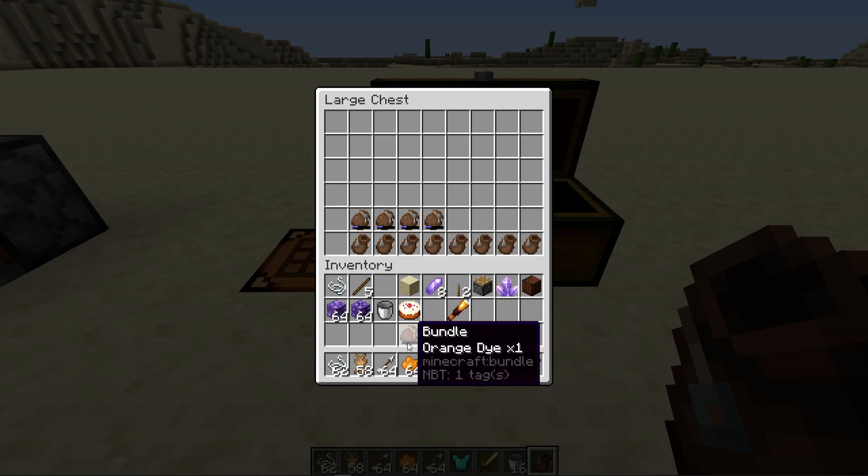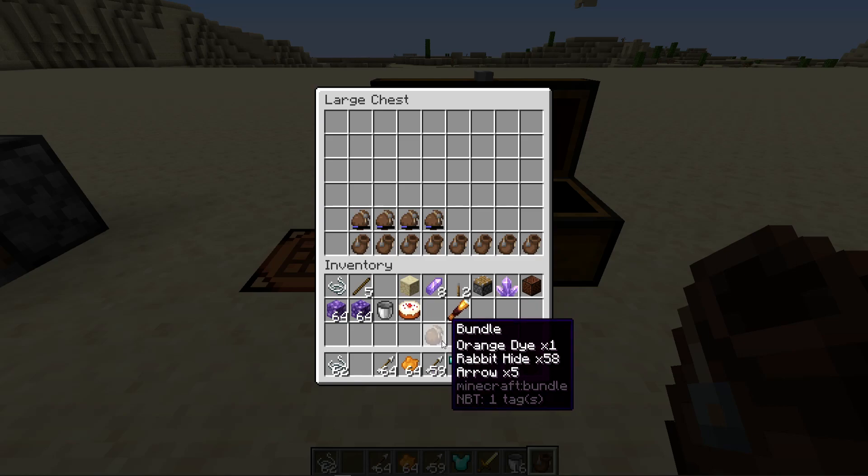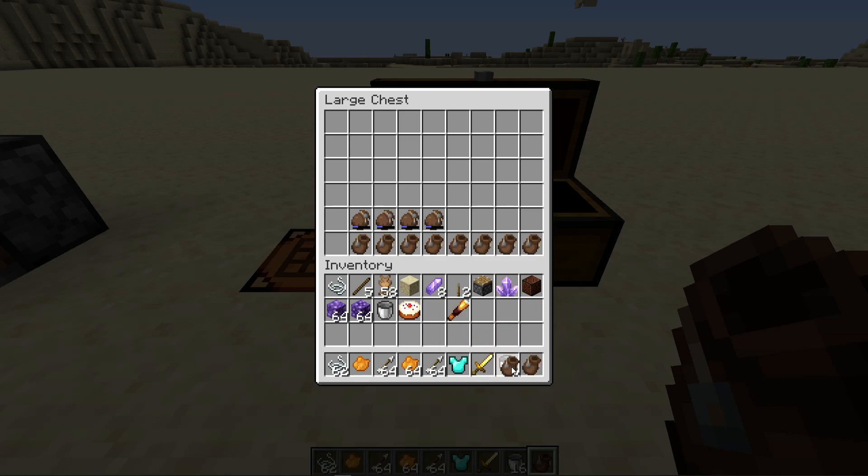If the bundle isn't full there's a little indication line showing how full it is. Once the blue is completely filled, it shows up as no line with a completely round closed bundle. You can pick up a full stack of buckets, which stack only 16, to fill it. A single sword also fills it up. Bundles themselves don't stack more than one, but you can actually take a bundle and put another bundle inside of it.